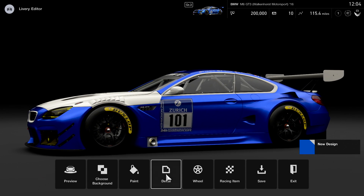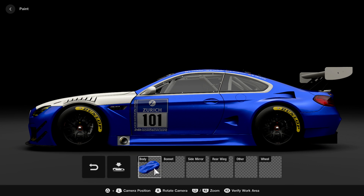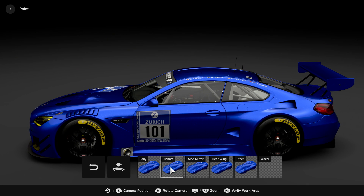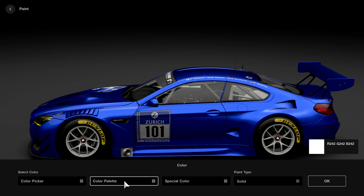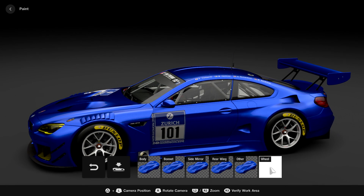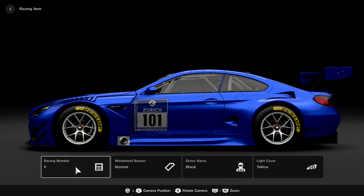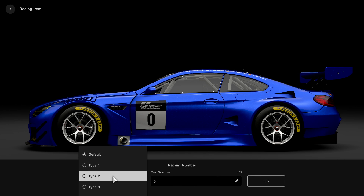Back to the livery editor — as I was saying, there's a paint-all button so you don't have to go through each and every part of the car. You could spend hours in this. Now we're looking at the racing-specific settings — if you're putting this car in a race, it's going to need to have a number or whatever.